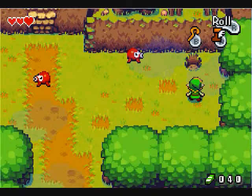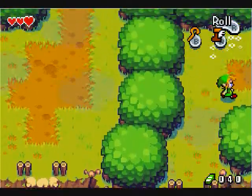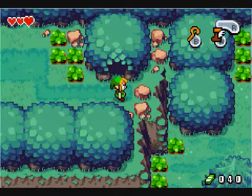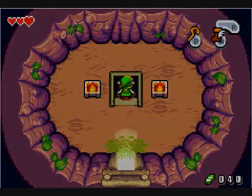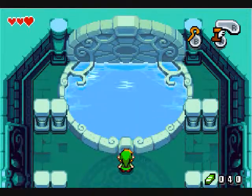This area can lead you to one of a few areas in the game, which is a great fairy fountain. Now the great fairy fountains are known to help upgrade items, whether it be bombs, arrows, or rupees. This one in particular can upgrade your rupee capacity from 100 to 300.